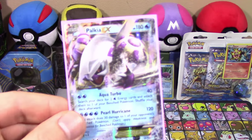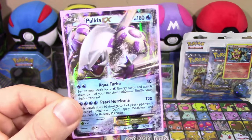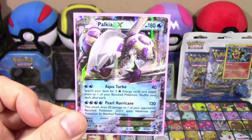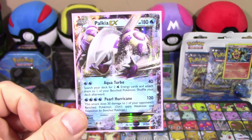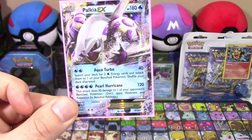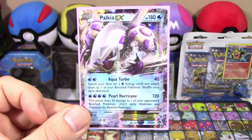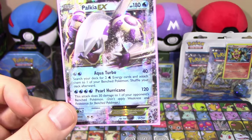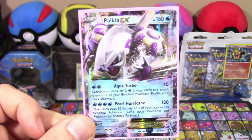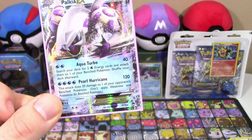We did manage to get ourselves an ultra rare — Palkia EX. So that's really cool. Again, thank you guys so much for the birthday wishes. We got to open up some more Breakpoint here on my birthday. We do still have our three-pack over there. Tomorrow we're probably going to have our Booster Box — or the Elite Trainer Box, one of the two — so stay tuned for that. We will see you guys next time. Be sure to like, comment, and subscribe. I'm Professor K, and I'm Matt, for the Pokemon Evolutionaries. Take care.